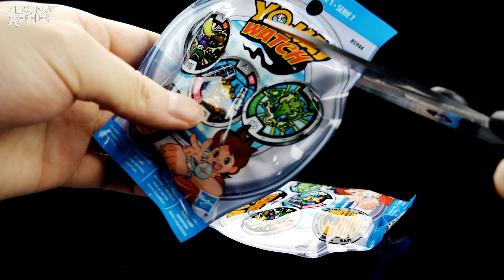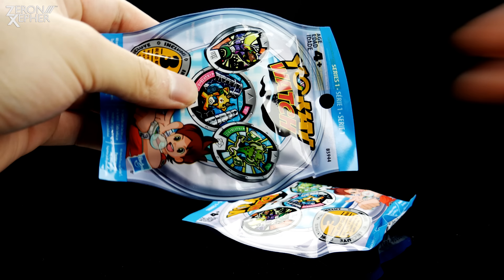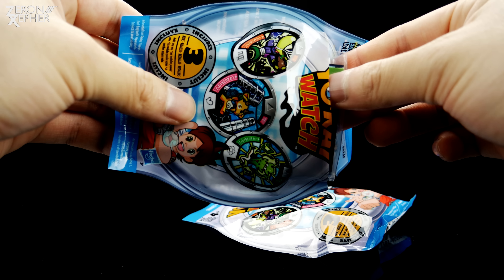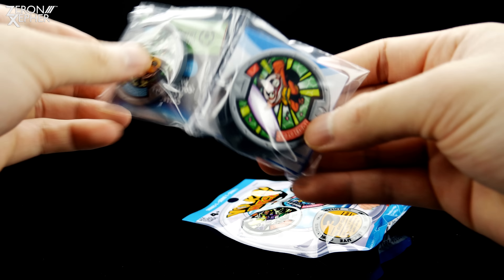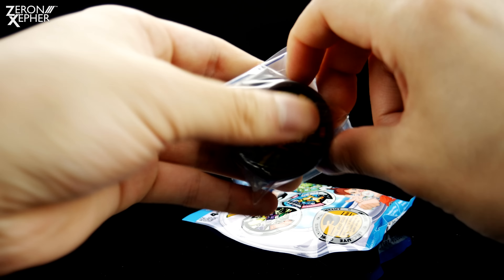All right, open the next pack. It seems like the one they're hiding on the back is the one that's not the best. I always get like a Tattleta or something. But with that said, let's go ahead and... Oh dang it. It's always a Noko, right? Always. And oh, this is a new guy. We didn't get this one yet. We're getting closer to completing a set. We just need the rare ones.